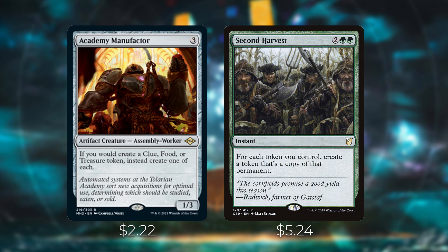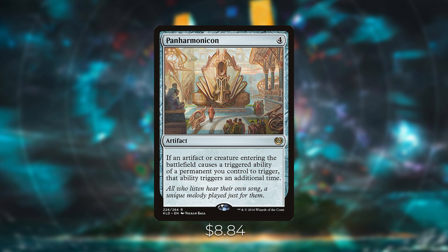One of my personal favorite cards of all time: Panharmonicon. It's the perfect card for an ETB-type deck — if an artifact or creature entering the battlefield causes a triggered ability of a permanent you control, that ability triggers an additional time. With Lonis and Panharmonicon on the battlefield, playing a creature lets you investigate twice. It also works with all your ETB abilities — something like Mulldrifter triggers twice, so you draw four cards. This card accrues a ton of value and is totally worth its ~$8 price tag.